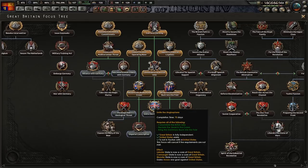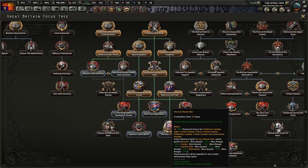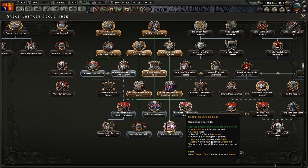What do we want to grab now? Do we want to do any alliance? Unite the Anglosphere - oh jeez. The United States. Sun never sets - that would be nice to grab actually. I think we'll just leave it for now. I want to go back and grab that research slot.